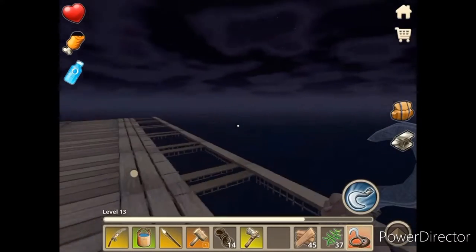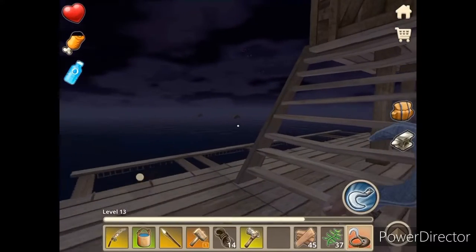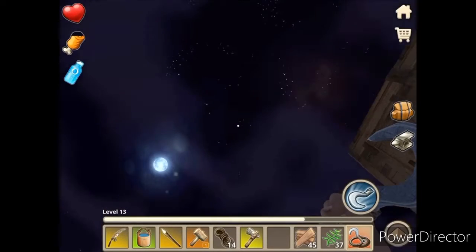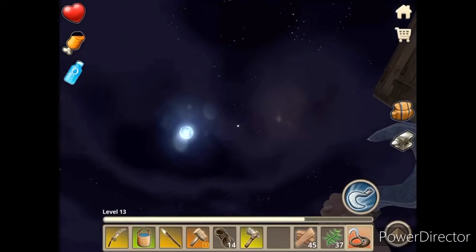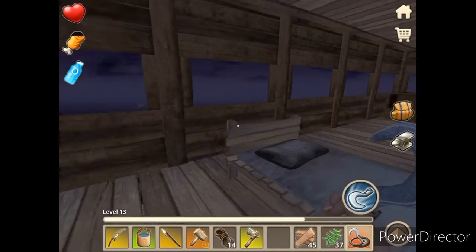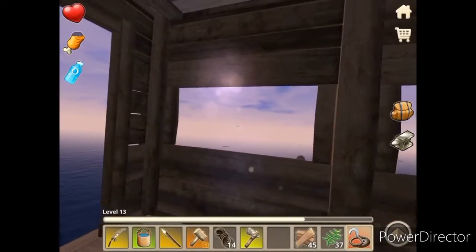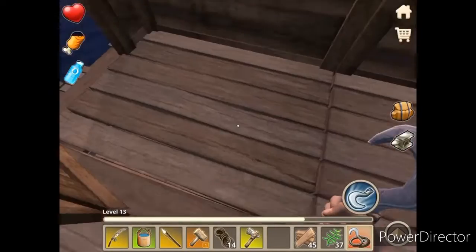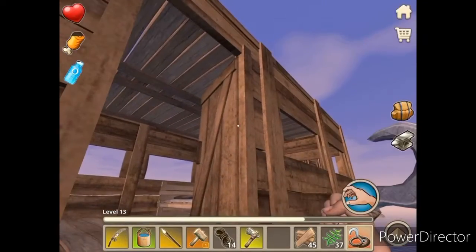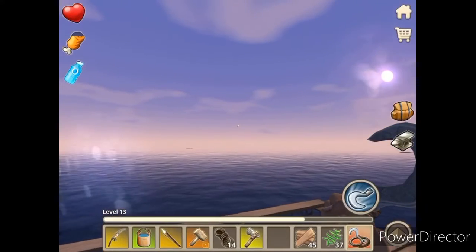It's actually really dark at night, but look at all those stars — so pretty, and there's the moon. I love the graphics. Since it's nighttime let's just go ahead and sleep — and now it's daytime! We'll be able to see a lot better; it's harder at night to spot the shark when he attacks. Let's survey how many resources are out there.